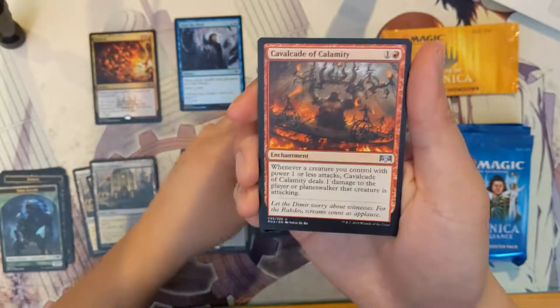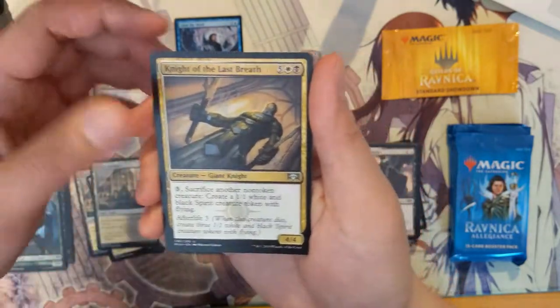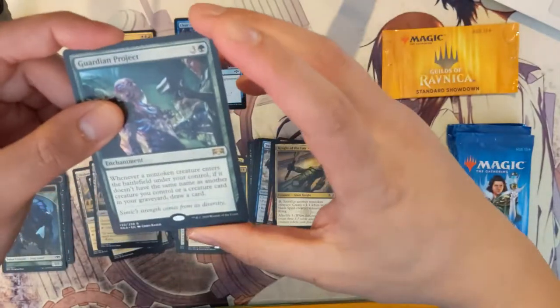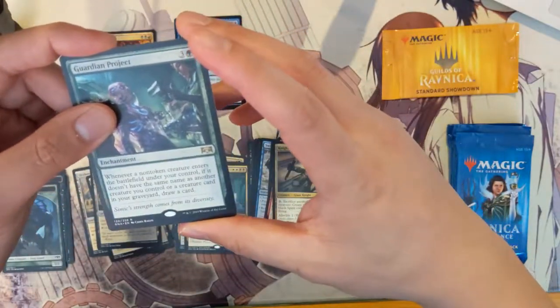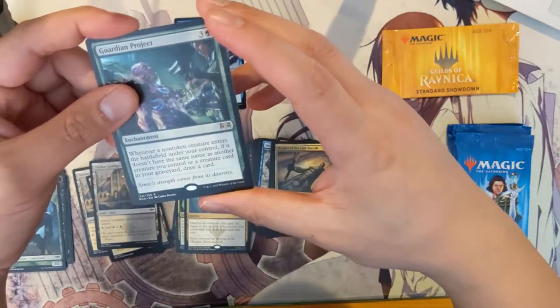We got Rakdos Firewheeler, Cavalcade of Calamity, Knight of Last Breath, and Guardian Project — whenever a non-token creature enters the battlefield under your control, if it doesn't have the same name as another creature you control or in your graveyard, draw a card.